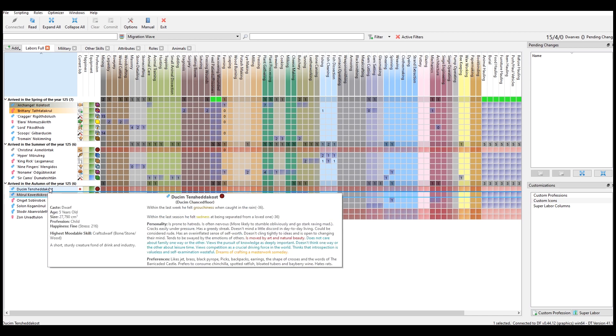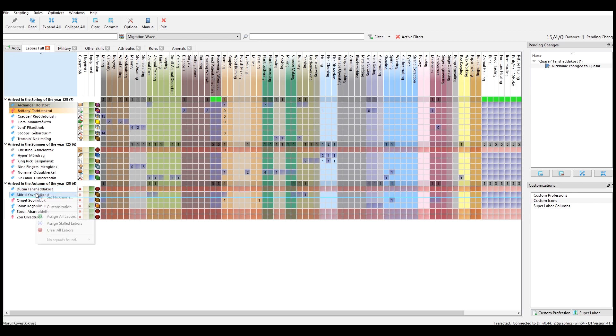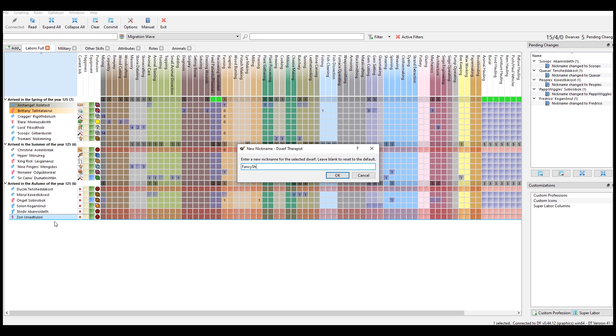Let's go ahead and get some more people added to the fort — we've got a bunch of names here. Thanks to you guys for submitting your names. If you still haven't gotten in here, go ahead and submit a name and we will get you in. So welcome to the fort, Quasar. Peppy Wiggles is here. Sir Camo — oh, he's already in. Then we've got Frederico, welcome to the fort. Scoops and Fancy Sheep — awesome.